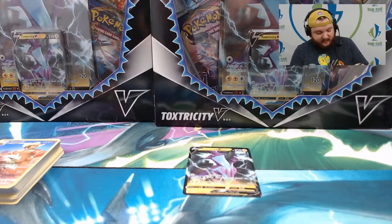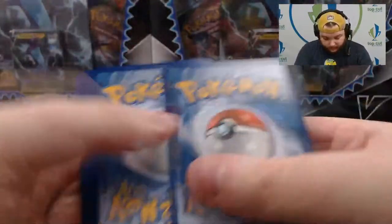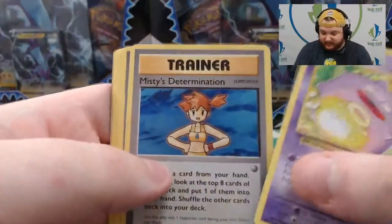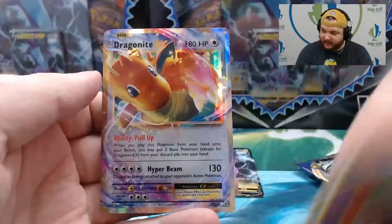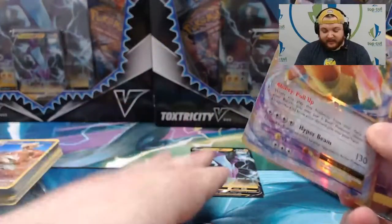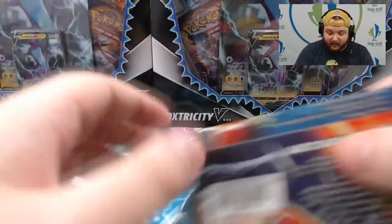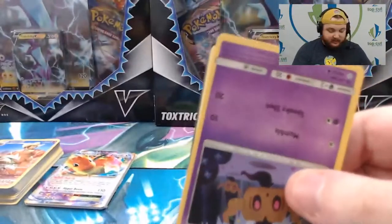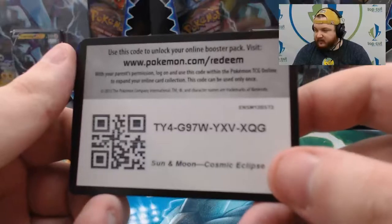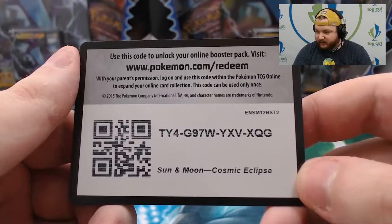Box three: Evolutions then Cosmic Eclipse then Sword and Shield. Evolutions pack: Koffing, Misty's Determination, Revive, Doduo, Pikachu, Staryu, Onix, Weedle, Reverse Haunter, and Dragon Idol EX. This card used to be super good with Mega Gardevoir when this set came out, bouncing cards back from the discard pile. I think I accidentally showed that code, so I'll just give it away to someone watching on Twitch.